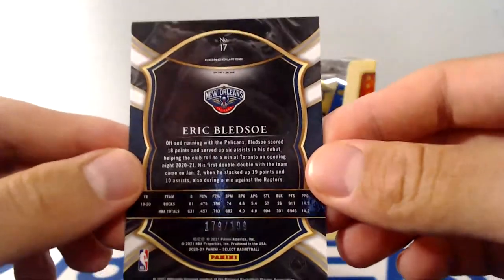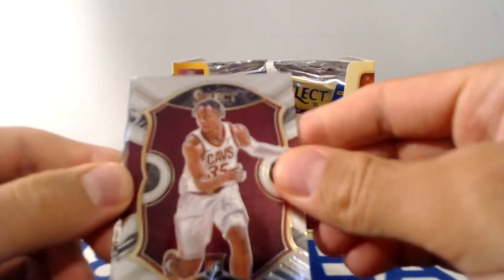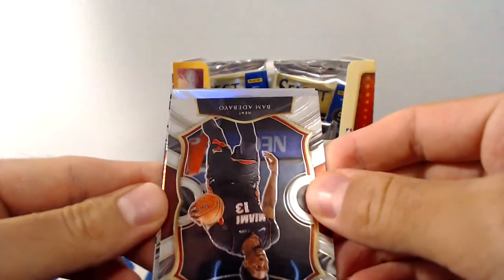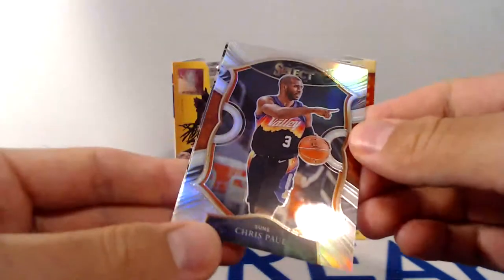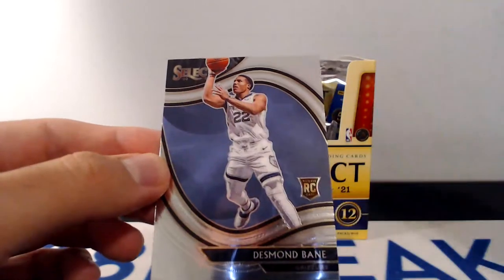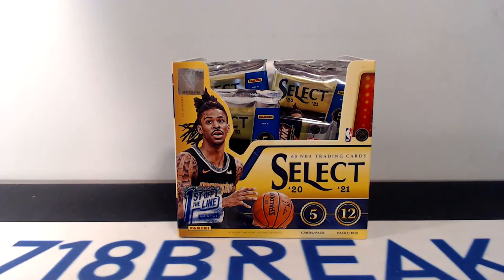You can see the Bledsoe Red is numbered to 199. Moving along. There's an Okuru rookie. Bogdanovic. Bam Adebayo. Silver behind Mr. Adebayo is going to be CP3. And then I believe we have our second courtside behind Mr. Paul, and it's going to be Desmond Bain. Rookie courtside — not bad. Always take some of those. Getting us a quarter of the way home on our first off-the-line hobby box.